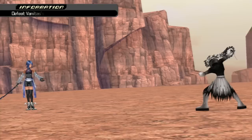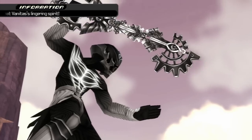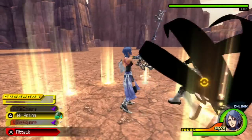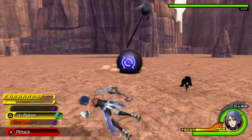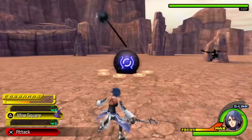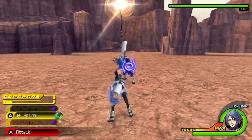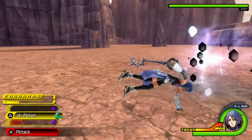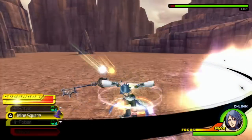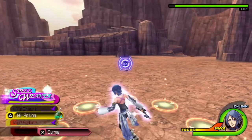And here we go. This boss — I do not like. I mean, I like it, but the Lingering Spirit of Vanitas is very difficult. If you're fast enough, you can actually stop him from getting that attack off if you hit him with the mine square. Unfortunately I missed, which is really bad. Let's set another one of those up. I hope you like the square button, because that's what you're going to be hitting for pretty much this entire battle.